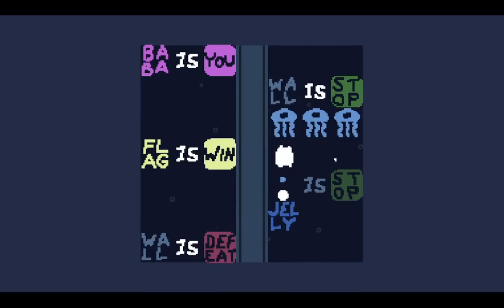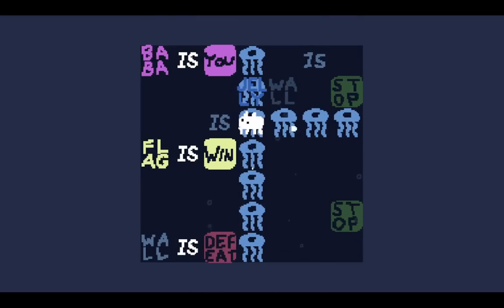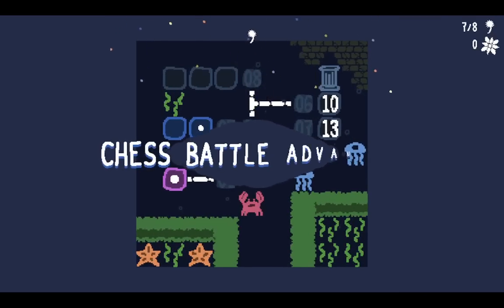Level eight. The jelly is stopped. The wall is stopped. The wall is also defeat, so I need to get rid of it another way. Wall is jelly, and then jelly is win. There we go. Chess battle advance.